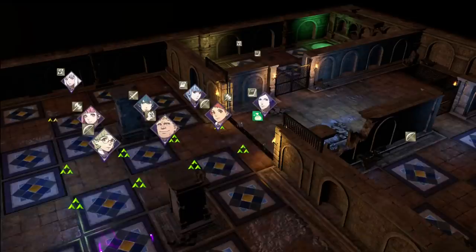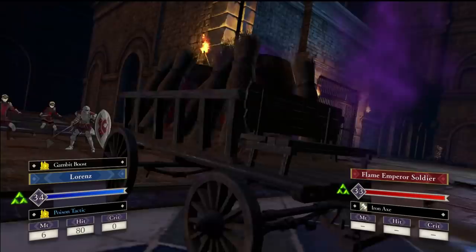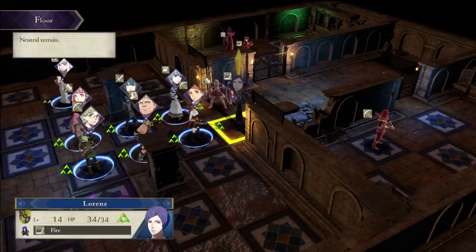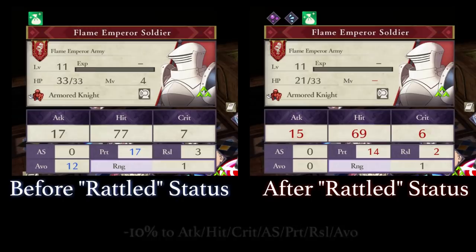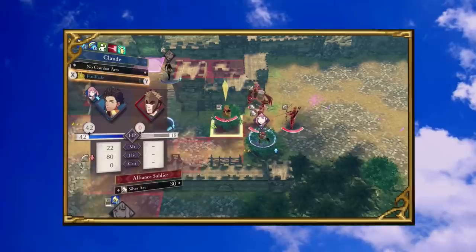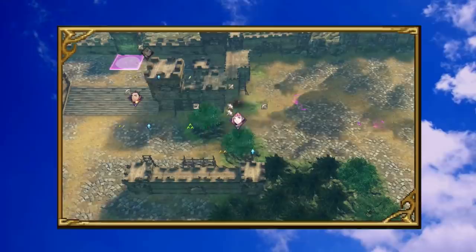Arguably, battalions' most impactful contribution to your army are their offensive gambit attacks. These are powerful attacks that, depending on the battalion, can ignore enemy follow-up, cause area of effect damage spray, and stun or rattle multiple enemies at once. When a unit is rattled, they will not only suffer a huge stat debuff, lose access to their own battalion including gambit attacks and battalion stat buffs, but they will also lose the ability to move for an entire turn. The potential that these attacks provide the player to crowd control the enemy and get out of seemingly unwinnable situations cannot be understated.